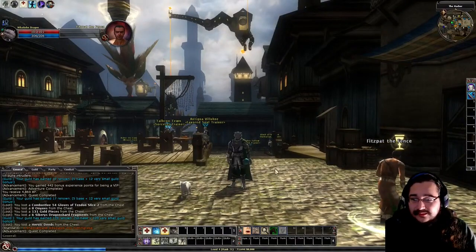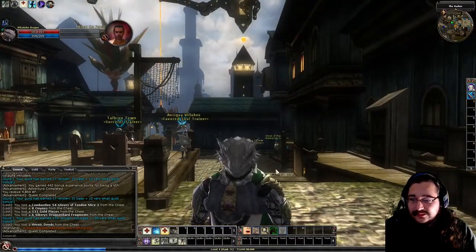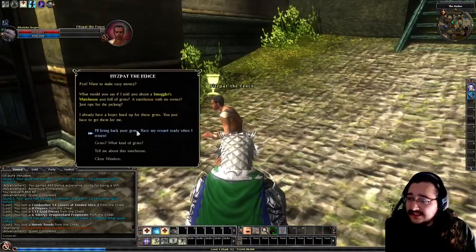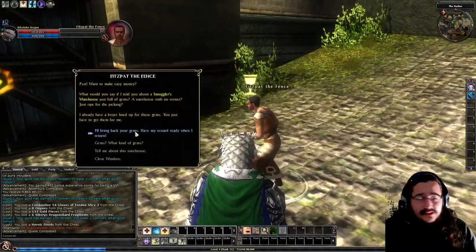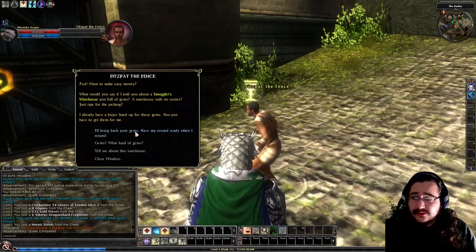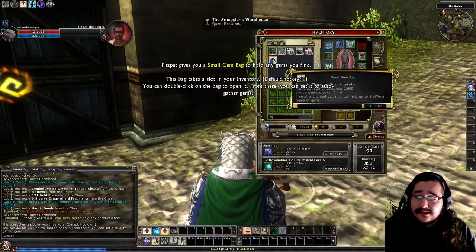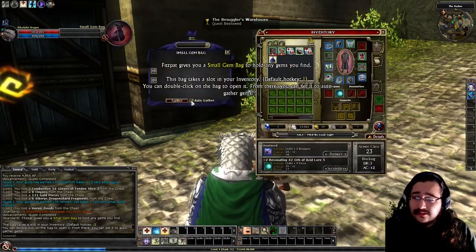Hey lads, what are we doing today? It's this character — he's a dragonborn. We're doing Fitzpat's Defense's quest because it's quite a good quest to do early on when you first get to the harbor. You talk to Fitzpat's Defense and he gives you a gem bag, which increases your quality of life because now you can open the gem bag in your inventory.